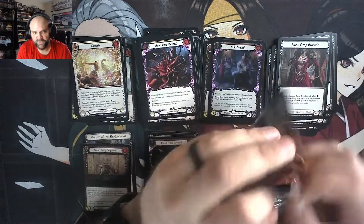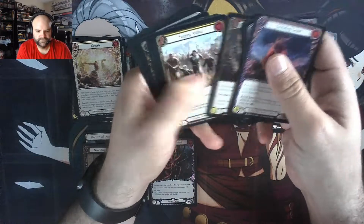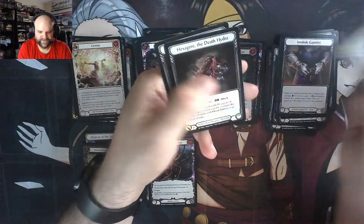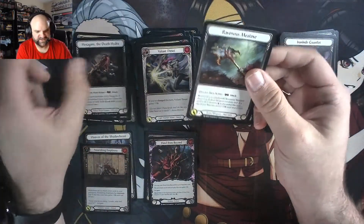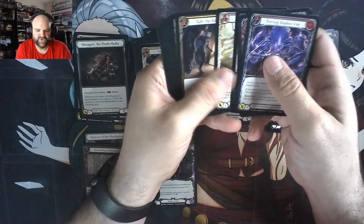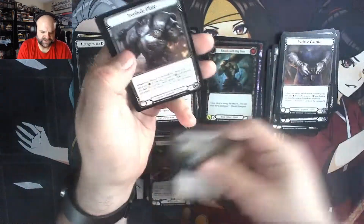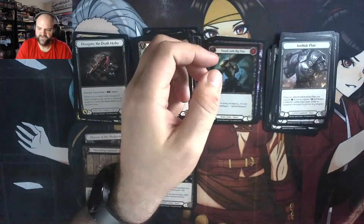Three packs left, still hoping for two more Majestics. What are we going to find? Smash with Big Tree again. There is another Majestic — that is Hexagore the Death Hydra, not a foil version. That would be something nice to see, one of the surprise cold foils or an extended art foil, but I'm kind of not expecting it at this point. There's Tremor, a couple of rares, and Sir Bolton, speaking of him from earlier.